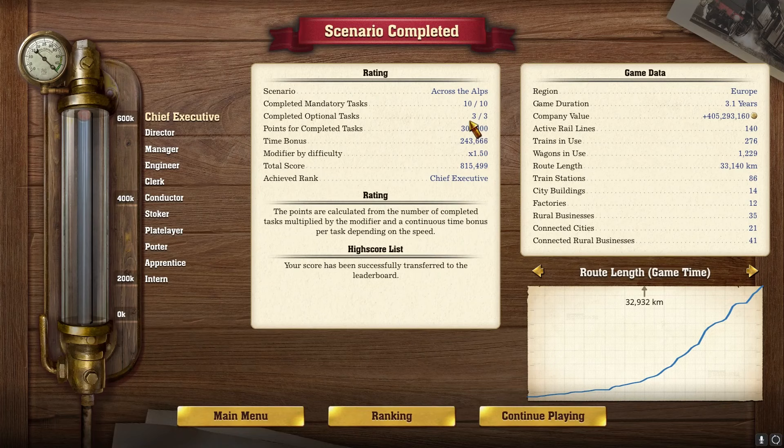We did 10 out of 10 mandatory and 3 out of 3 optional goals, and we got them done first — which is funny. We got 300,000 points, then 243,666, giving us a total of 815,499 — the most points we've had in any scenario or even the first campaign. We're in Europe, 3.1 years, 405 million, 140 active train lines, 276 trains, 1,229 wagons, 33,000 kilometers in length, 86 train stations.